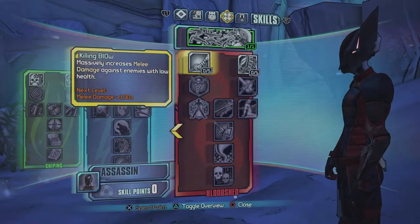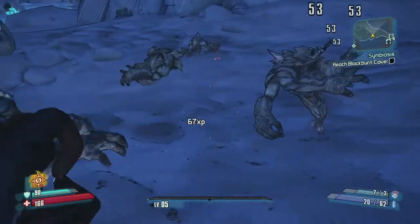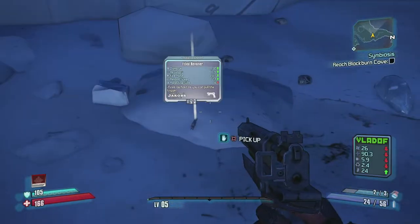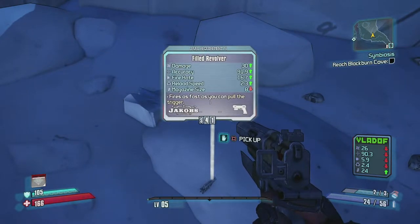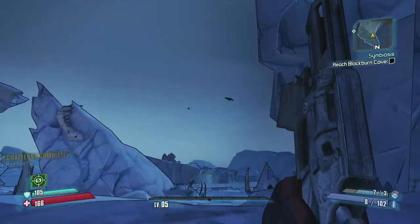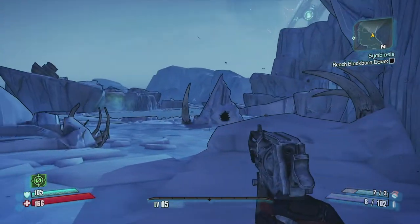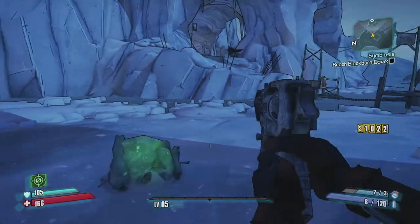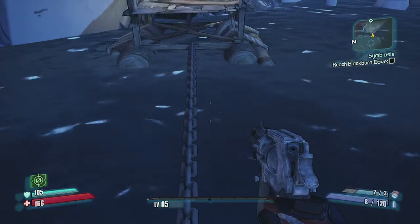I'm going for both Sniping and Bloodshed first since I've never really done the melee tree before. Activating Deception, you can see the hologram appear over there. If you fire right at the end of invisibility that would really boost your output - it triples your damage. Equipping the sniper rifle from Hammerlock. Jacobs guns fire as fast as you can pull the trigger with really high base damage, but never any elemental effects.